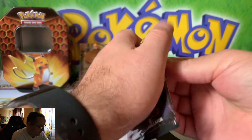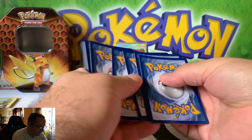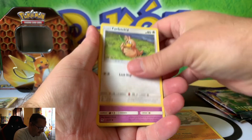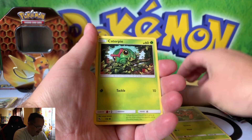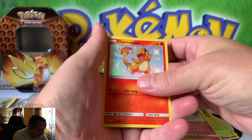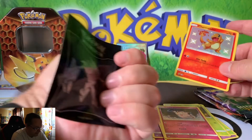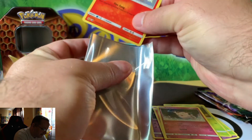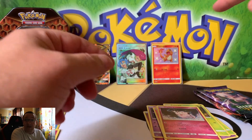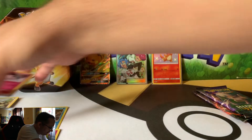Mewtwo! Fairy, Jinx, Graveler, Farfetch'd, Ekans, Paris, Kadabra, Charmander, Clefairy, Charmander Hollow, Charmander Hollow — nice! And... Mr. Mime. We'll get another sleeve out — we're using the Burrowing Shadow Sleeves. My wife will want this card; she loves Charmander, but she's not getting that one — that one's for me!